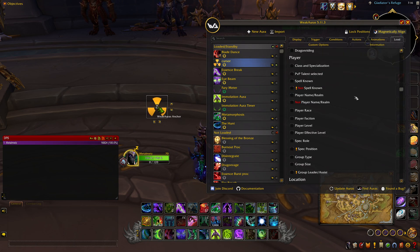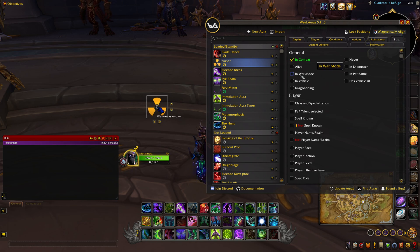Load — all the way at the top — just check 'in combat', or you can leave it off and it'll be on all the time. That's pretty much it for that aura.